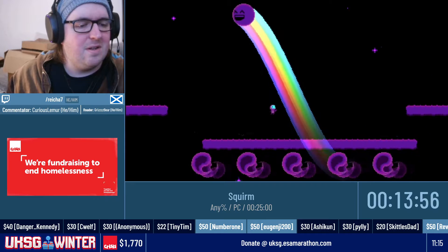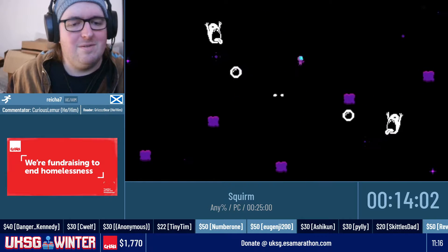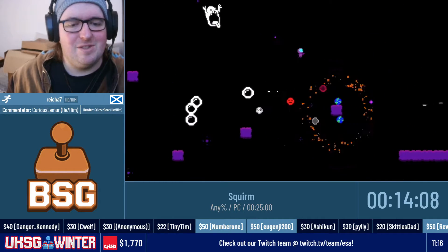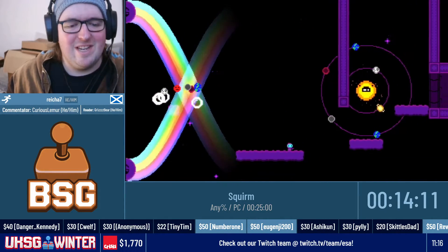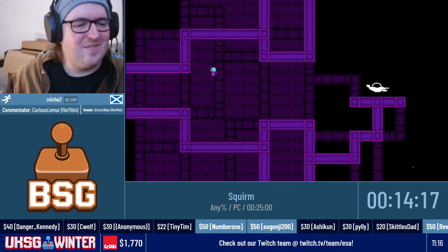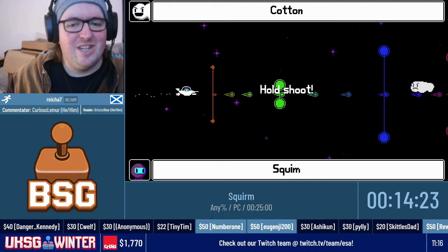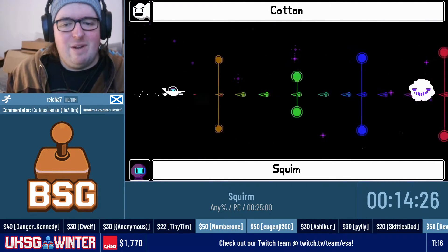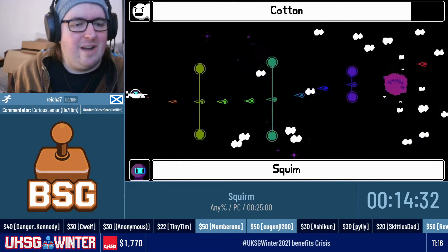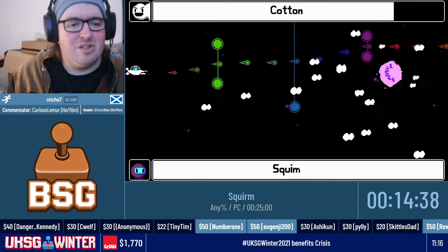We have a special guest in the chat — a certain Alpenter. Alpenter is the developer of the game. Welcome! Thank you for tuning in and watching me blitz through the game. We've been saying only good things about it. Coming up is my favourite section with my favourite boss, Cotton. He's a three-stage fight, it's a bit of an auto-scroller. We kind of want to get to phase three without taking more than two hits for it to be a safe kill.